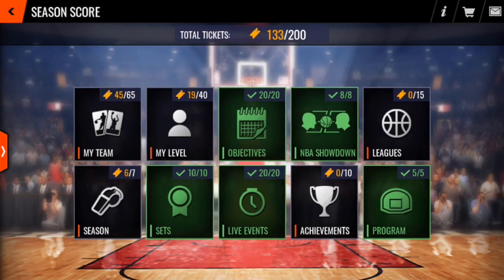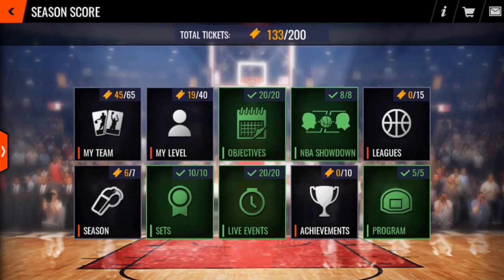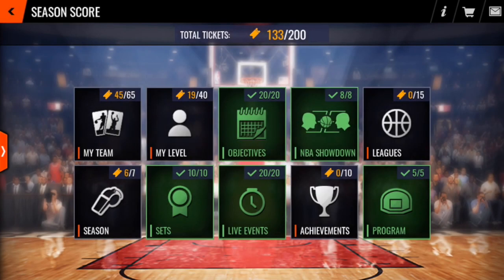Then we've got objectives — that's just completing your daily objectives 20 times, which I've done. NBA showdown: play or win 100 showdown quarters, which I've also done. Leagues is a little bit interesting — it hasn't tracked any of my historical wins and it's maxing out at 75, which we clearly don't have enough time for with only four weeks left in the season. I'm guessing that's a bit of a bug and I've passed that on to EA, hopefully they can address it. The other bug is achievements — I've finished all my achievements except one live event one that's only on when I'm asleep, so that's clearly not correct either. Both leagues and achievements have definitely bugged out, and I have passed that on to EA.